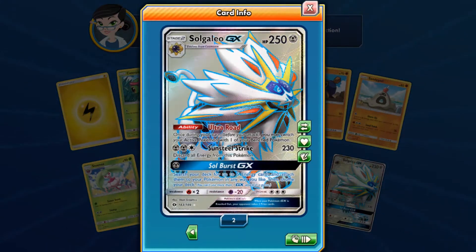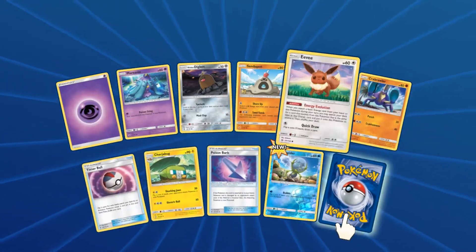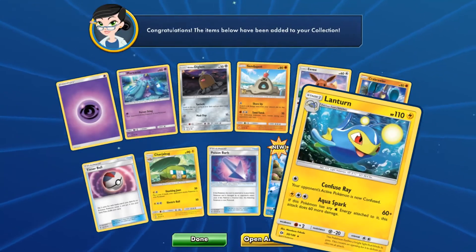Now we have two full art Solgaleo GXs — alrighty then! This is only pack six. I need more Eevees because I absolutely love this ability: when you attach a basic energy from your hand to this Pokémon during your turn, you may search your deck for a card that evolves from this Pokémon that is the same type as that energy, and it automatically evolves. So you can get a first-turn evolution — it's amazing! Next pull is Lanturn, regular rare.